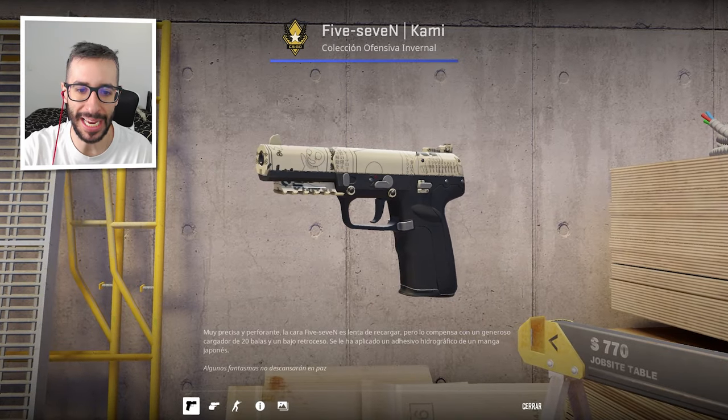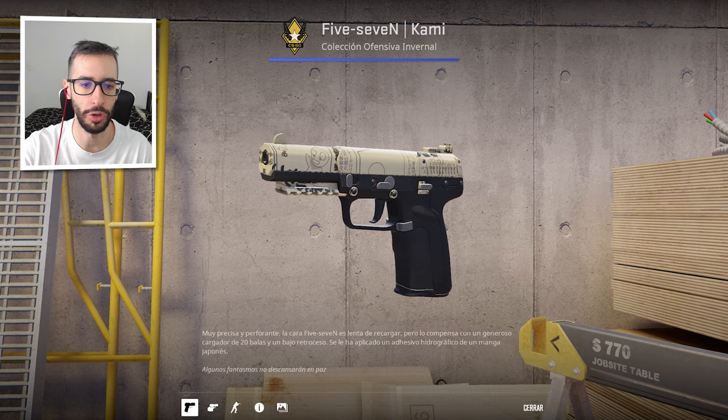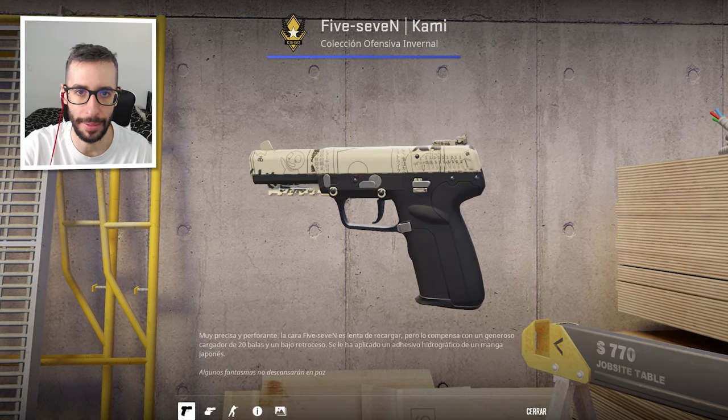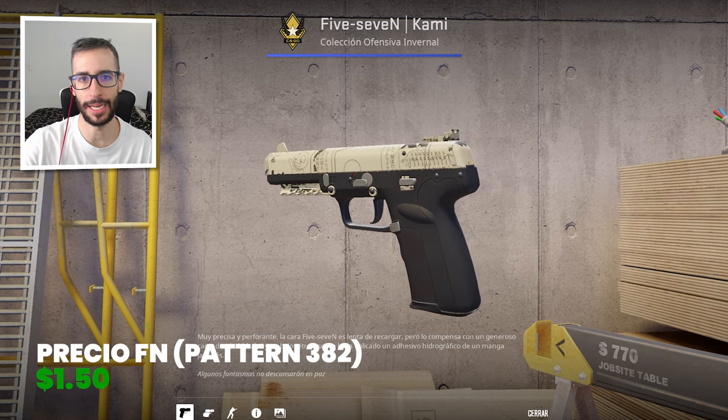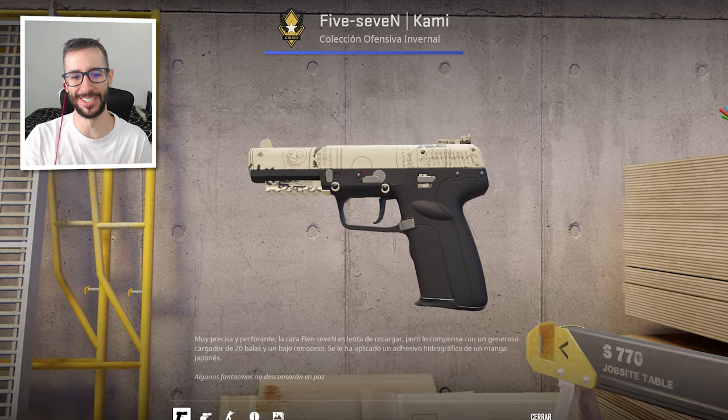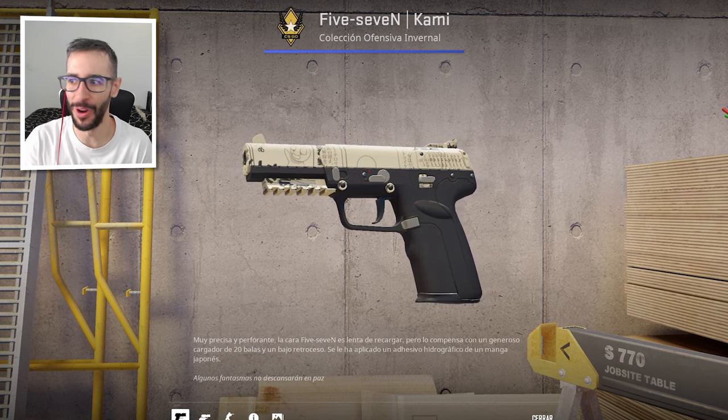Then we have the 5-7 Cammy. In this case, it is the pattern 382. It is a pattern that I like a lot, and it costs $1.50. I know there are more expensive ones, but it is the one I recommend. As I said, it is a pretty good price at $1.50.